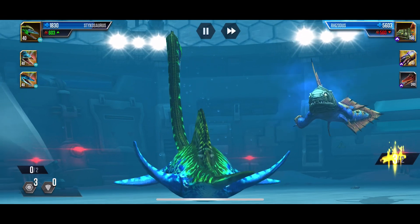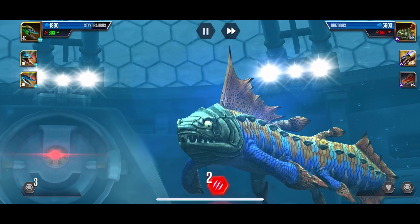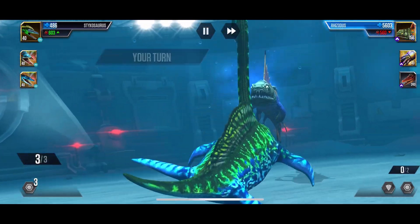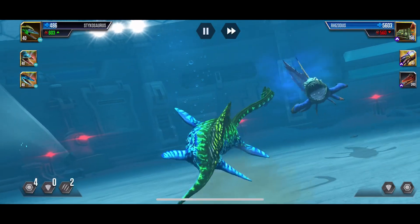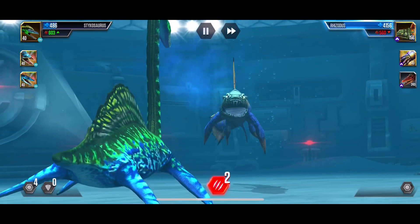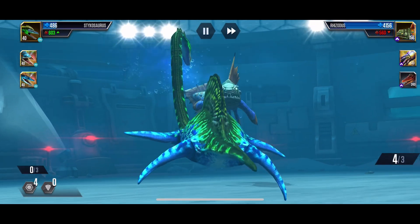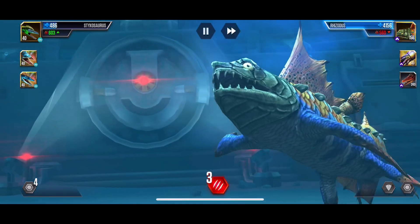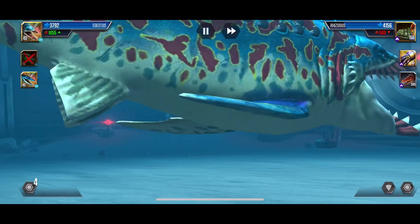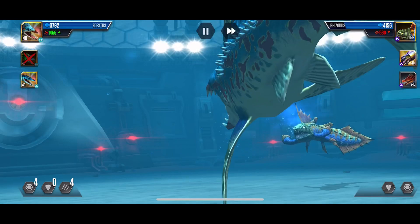I'll give them credit in tomorrow's video when I upload it. They did go with the colors, and they added some new spikes on its head and stuff — it's just really cool looking. I can't wait to show it off. Alright, 2, 1, 2. He has 4, 3 with 1 block. Alright, we got this. Industis, do your magic — 3 hit, so we're going for 4. You're dead.